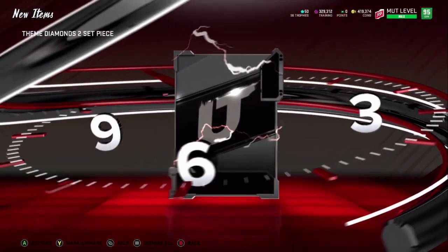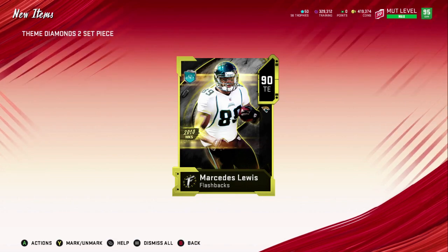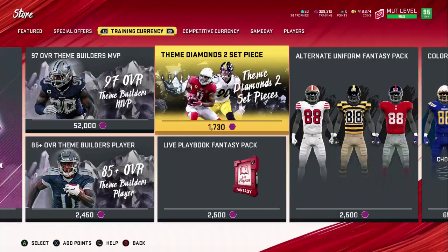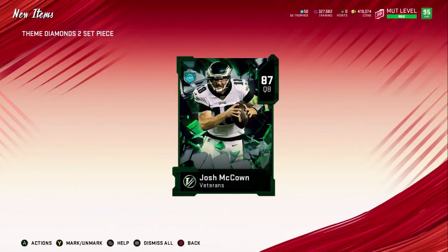You want the lower overalls — you do not actually want 90s. You want 80, 81, 82, 83, 84. You want any of those guys. So you just keep opening these until you get one 84 or 83 and you get four 80s to 82s.